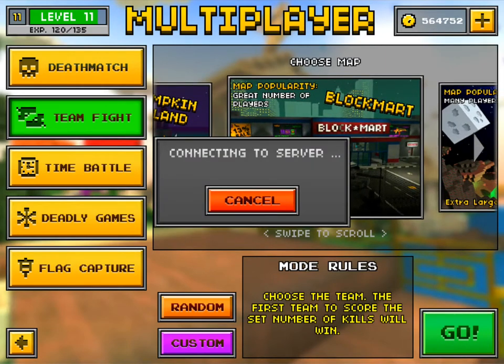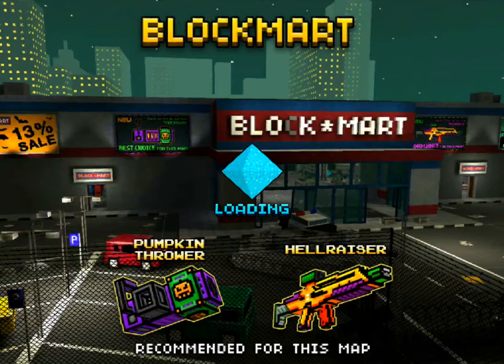This looks like a cool place. Oh look, there's a little fundraiser in the background. This is our sold and recommended — a 13% sale? That's trash. Those are the best choices for the map. Let's do this thing. What is taking so long? Half of this episode is gonna be just loading.